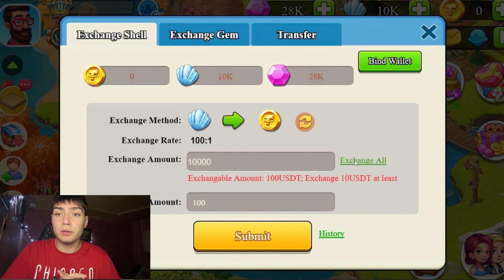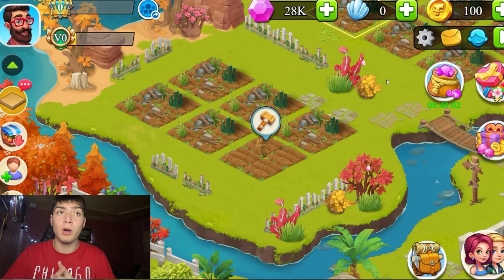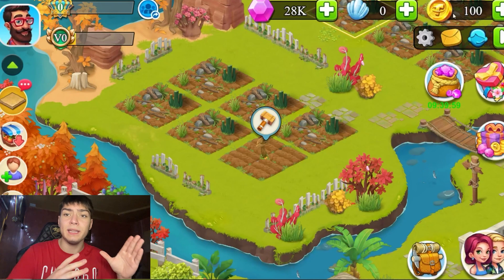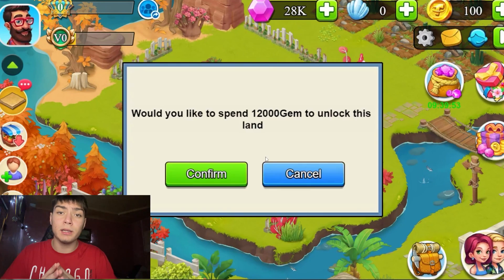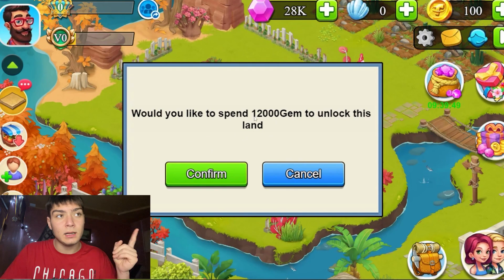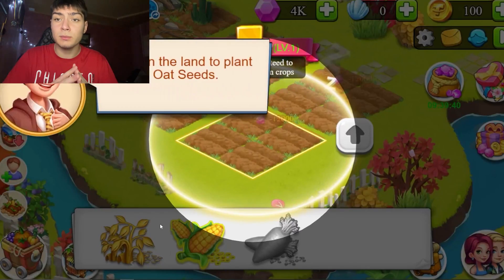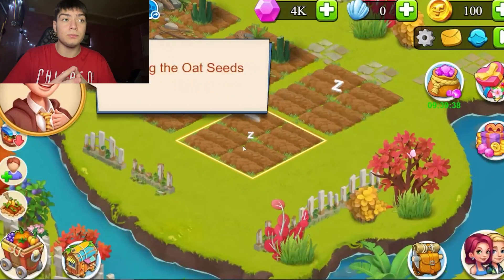Put the security code and confirm. Right now as you can see I have 100 USDT and 28,000 gems, and I will buy some land — press the button and I'll buy it. Right here we have some plants and some seeds that we can plant.